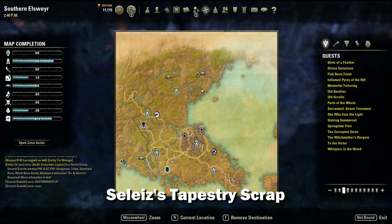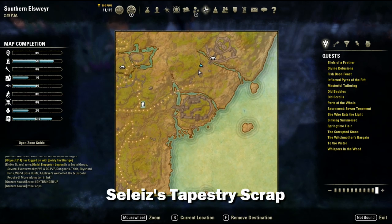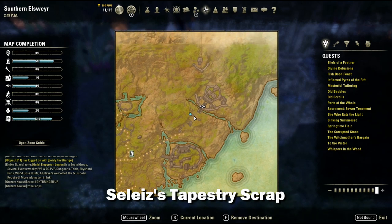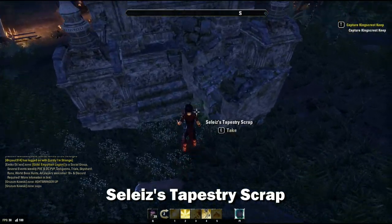Now we're going to head up north to Silice's piece, located here on the map. You'll find it right behind this little rock.